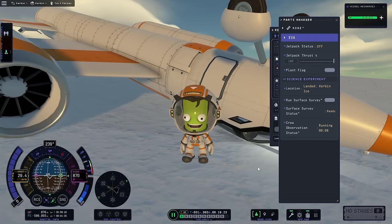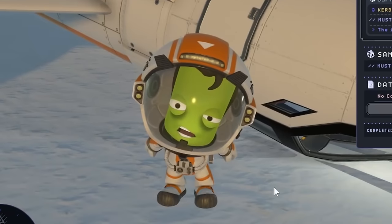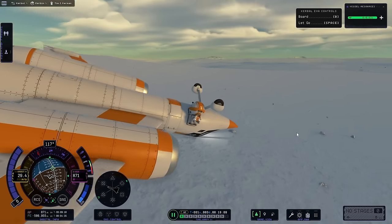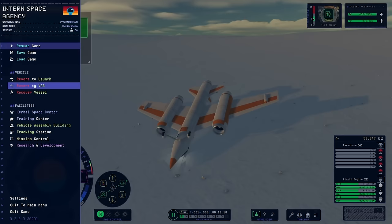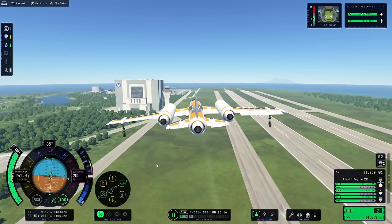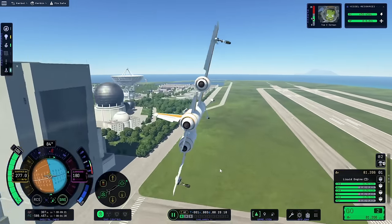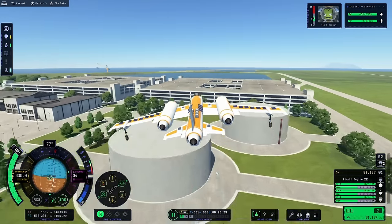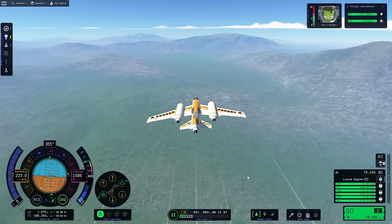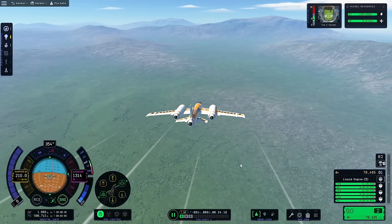At least Tim can get out of it and conduct a ground sample extraction process — just like that. He got a nice little capsule full of ice, hopefully it doesn't melt. I think there was another thing — running a crew observation. We already have that experiment. I don't think we can really take this thing off again, but what we can do is recover it, grab those science points, and then once we take off again, buzz the tower while we're at it. Now he's really feeling like Tom Cruise here.